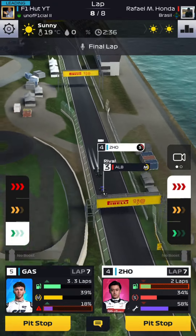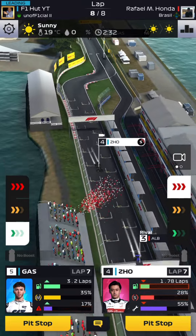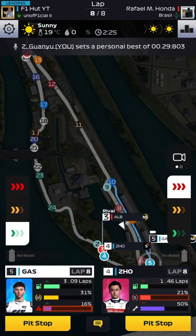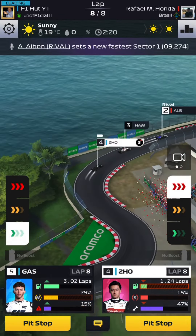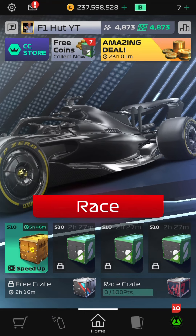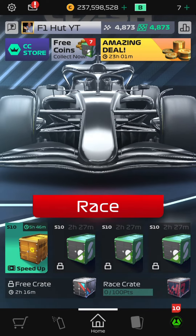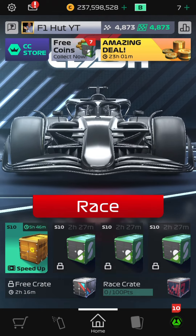In our final lap, Guanyu Zhou finishes P4 and Gasly finishes P5. The rival finished P3 with Alex Albon, but around Canada a one-stop strategy is your key to victory. That's it for this video — hope you enjoyed it. Don't forget to like and subscribe, and I'll see you tomorrow for How to Win Series 6. Until then, take care, stay safe, and peace.